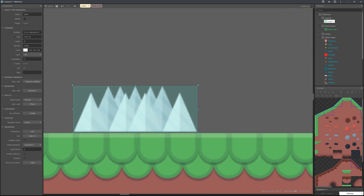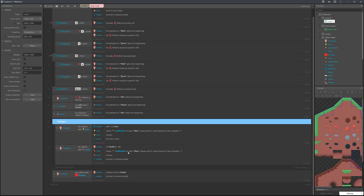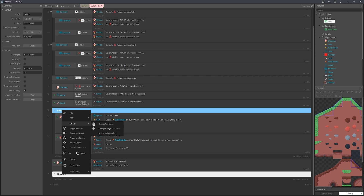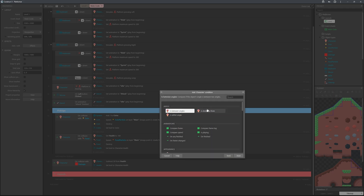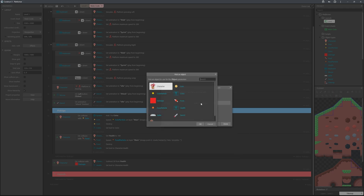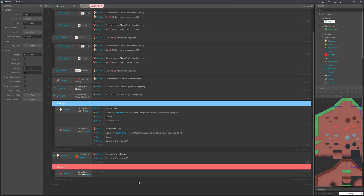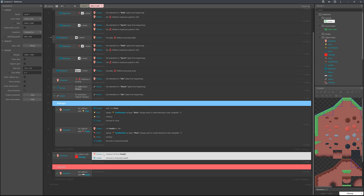Place the spike on the main layer, then head to the event sheet. Create a new group called 'Hazards' and make it red. Add an event: character on collision with spike. From the previous episode we already have damage logic, so we can copy those two actions.